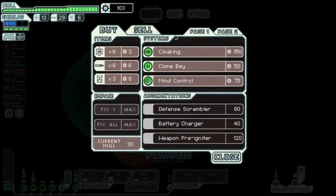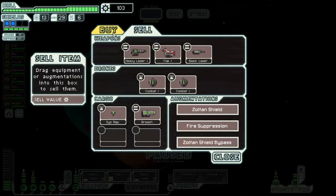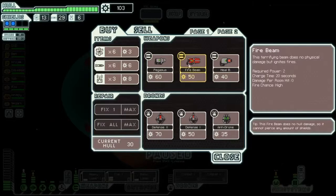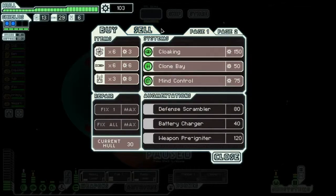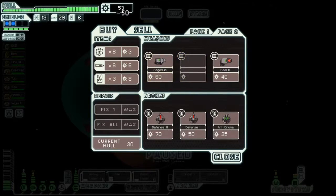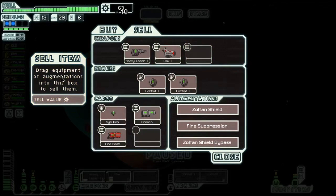I could swap out this heavy laser for this breach, which really isn't a great trade. This is a really interesting predicament. I'm really worried about getting through their shields - so let's buy it. We're going to buy it. I'm going to sell the basic laser just for some scrap, and let's sell the system repair drone because we're not going to be using that.